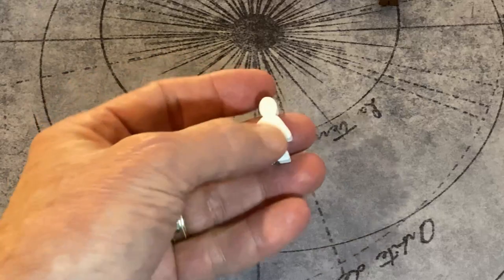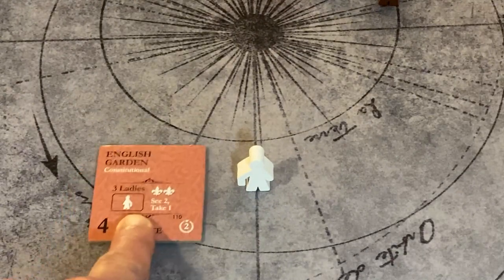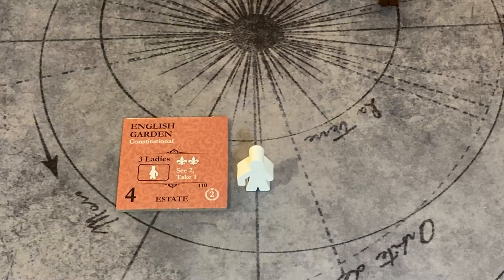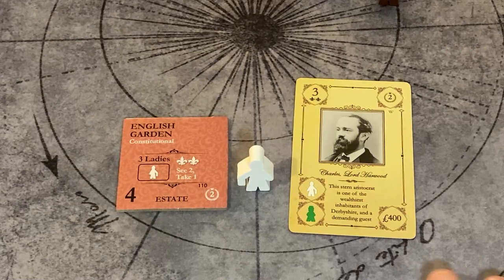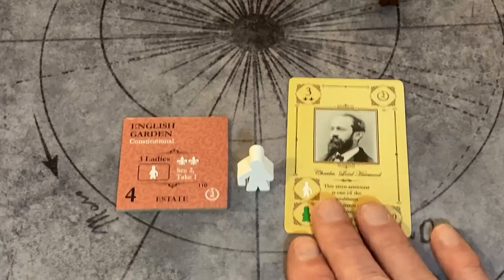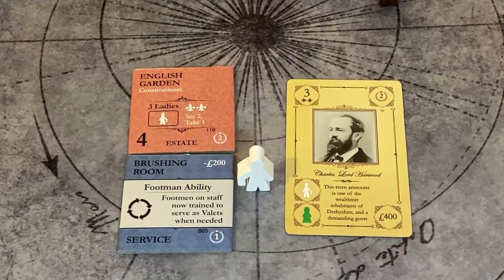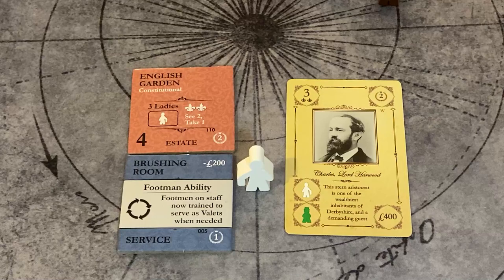James, the footman, is a very versatile servant. He's used a lot in outdoor activities or activities with more of a physical element — usually out of doors or in sporting and hunting type activities. For a very select few guests, he is an extra servant for either a demanding guest or a guest with a handicap like a war wound. The footman has an upgrade tile specific to him called the brushing room. When it's purchased from the builder's market, it goes into the organizer under the service category.